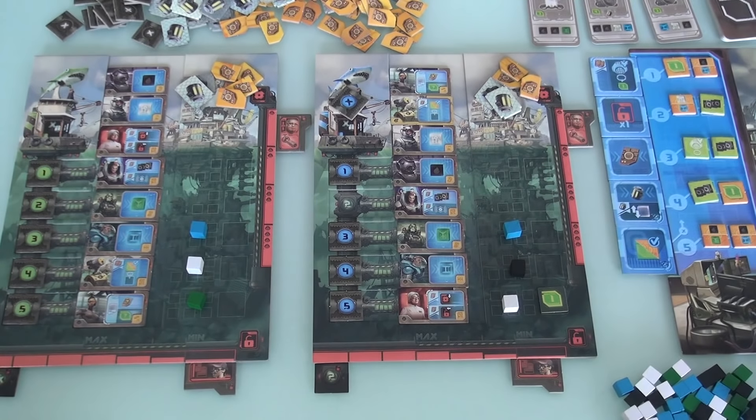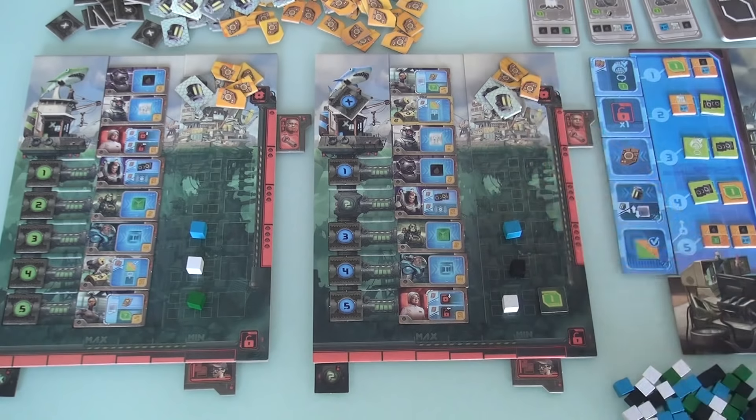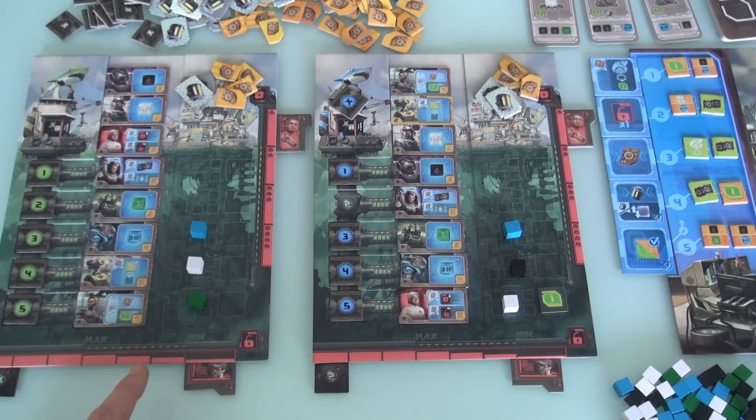Before we continue I have to point out I made a little bit of a goof on Jen's last turn when she sold that plant material to the market and she took three credits and a point — that was wrong. It's three bucks OR a point. Ands and ors are very different. So Jen did not score points; she instead took the money. I've adjusted the scoreboard and now let's continue.